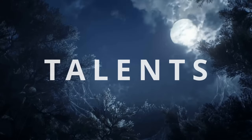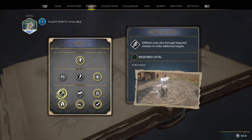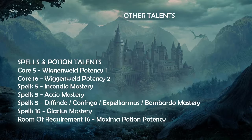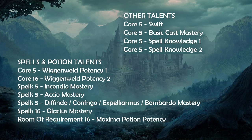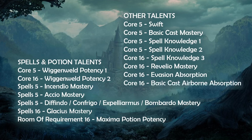Moving on to talents. We're going to want to get the mastery or upgrade for every single spell and potion we're already using — I'm going to put them all on the screen now. In the early game you want to grab Swift to be able to dash around, which is great for casting Incendio. You want to get Basic Cast Mastery to reduce your cooldowns, and also Spell Knowledge 1 and 2, giving you extra pages for your non-combat spells. Later on when you're level 16 you'll want Spell Knowledge 3, Revelio Mastery for increased Revelio range, Evasion Absorption, and Basic Cast Airborne Absorption to fill your ancient magic meter bar faster.